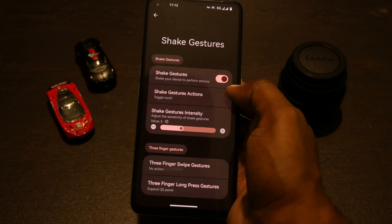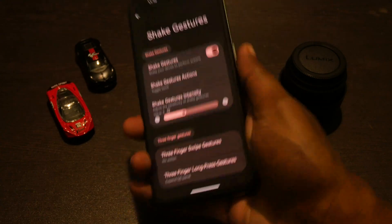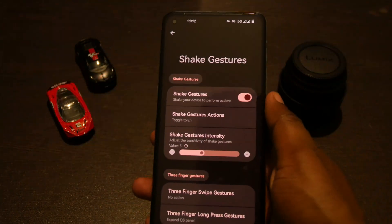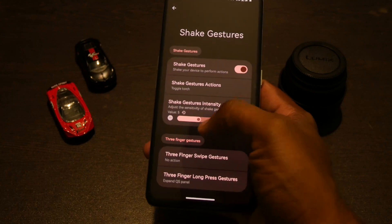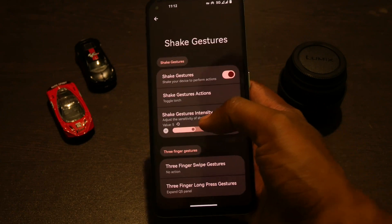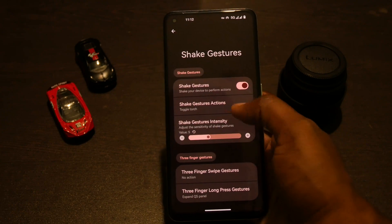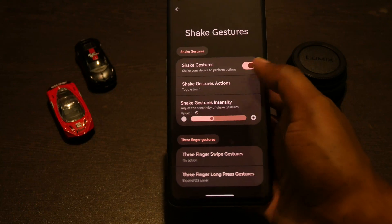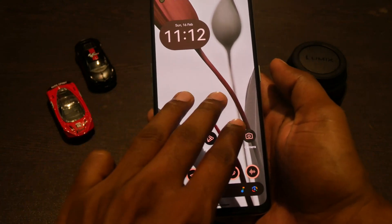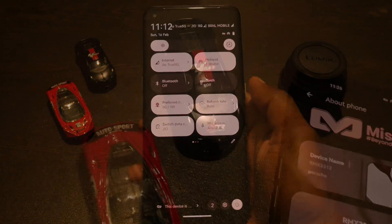An interesting thing I found is that this ROM has shake gestures, which are popular in Motorola phones. You can adjust the sensitivity — by default the sensitivity is too low, causing it to trigger automatically way too much, so I increased it. You also have three-finger gestures; I set holding three fingers to expand the quick settings panel.